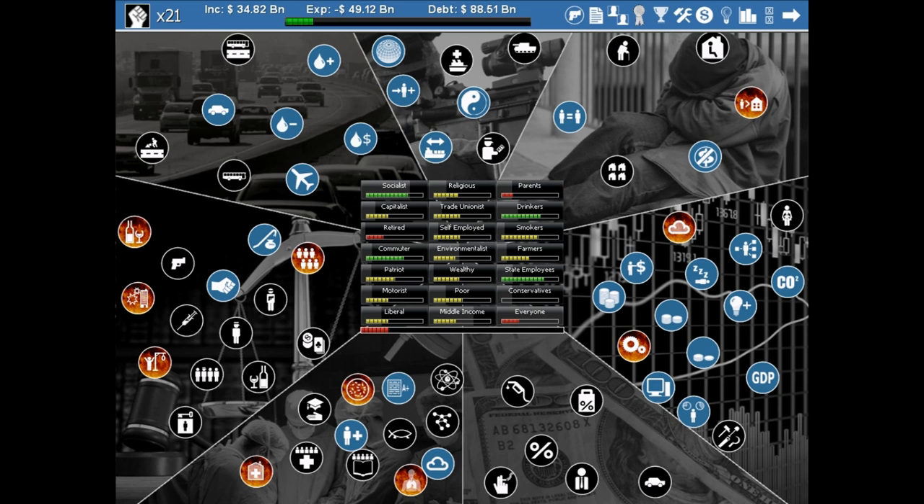We click 'begin term in office' and this is the game screen — this is how you'll be playing the whole game. It might look a little strange at first, but I'm going to explain it. The whole screen is split up into seven sections, each representing a different area of government policy. Starting from the top: foreign affairs, welfare, the economy, taxes, public service, law and order, and transportation.